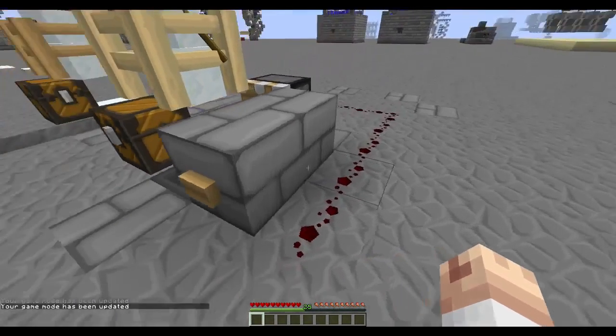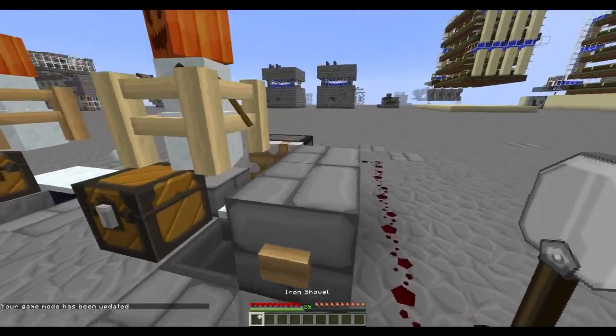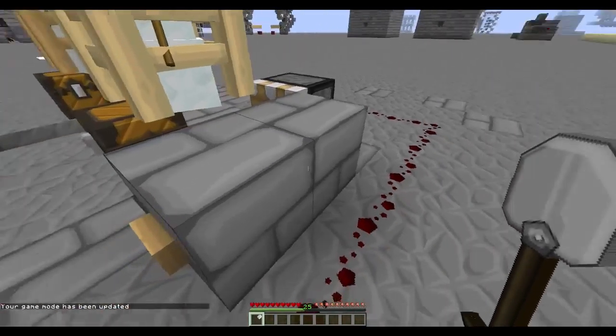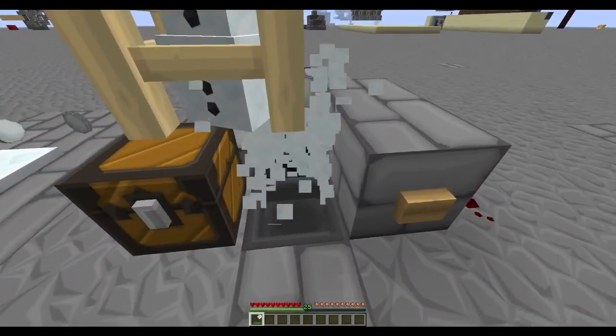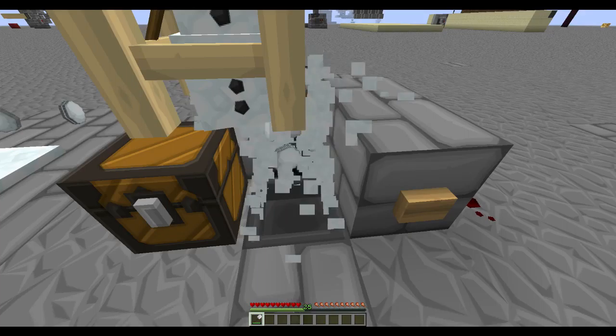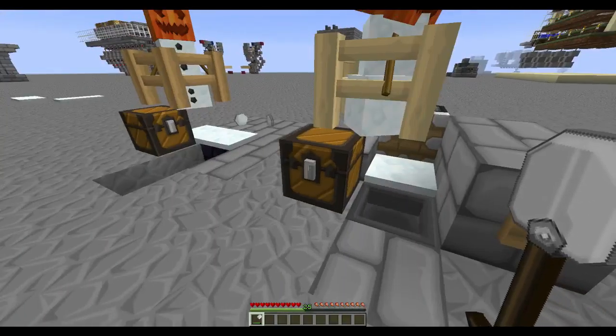Here's where you add the piston. So you get another shovel out. It's just a simple redstone to a piston - do the same thing. And it gets pushed all into the hopper, just like that.